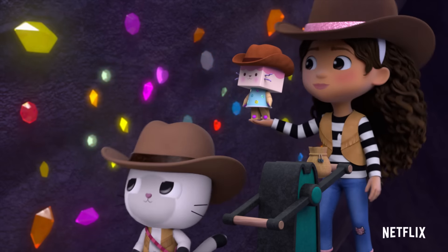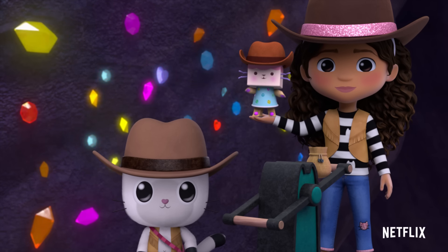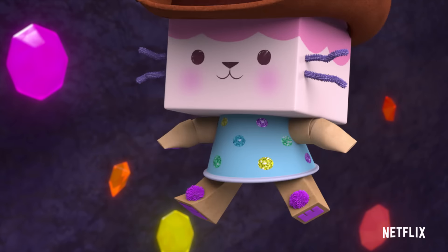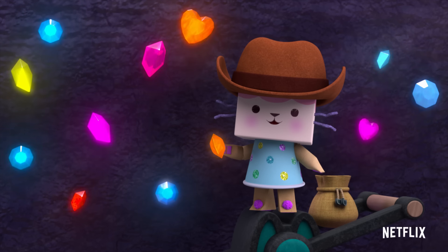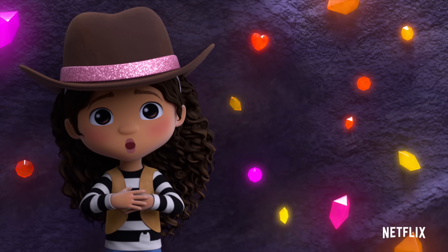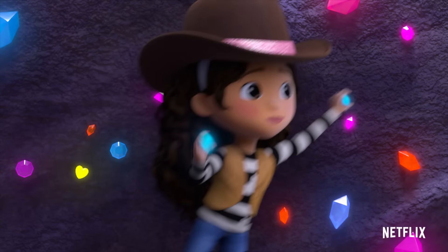Great! Now the trick is, you have to pick the gem off the wall before it changes color. Ready? Then let's get to picking! I need pink gems, blue gems, and orange gems. I'll collect the orange gems. I'll get the blue ones. I got some! I'll get the pink gems.